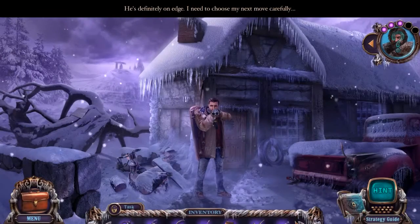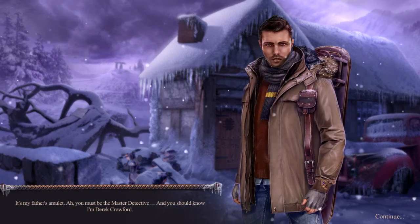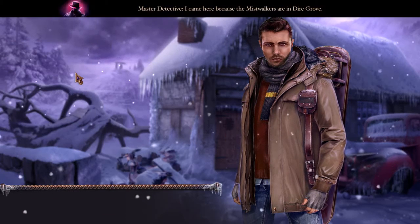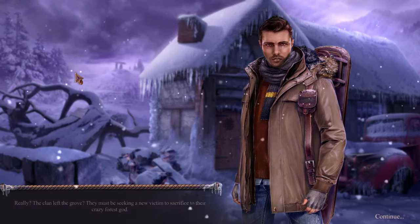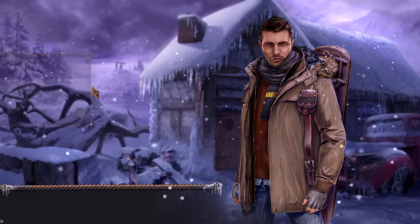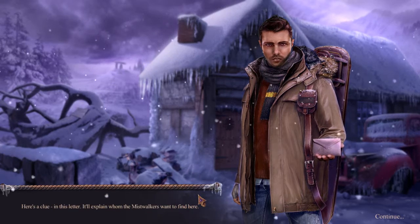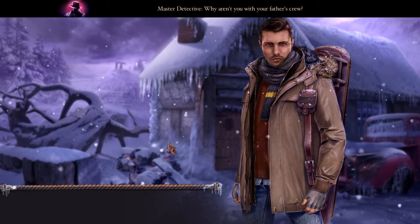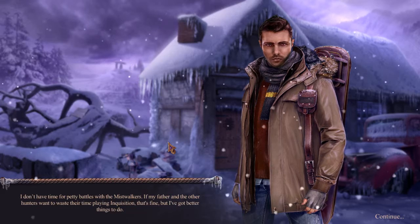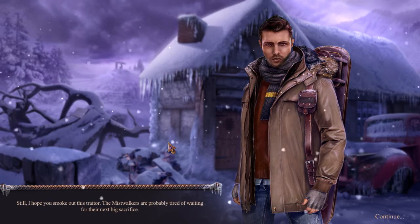Hello — you must be Derek. He's definitely on edge; I need to choose my next move carefully. It's my father's amulet — you must be the master detective. You should know I'm Derek Crawford. I came here because the Mist Walkers are in Dire Grove. The clan left the grove — they must be seeking a new victim to sacrifice to their crazy forest god. Do you know who might have trespassed on the Sacred Grove? Here's a clue in this letter explaining whom the Mist Walkers want to find.